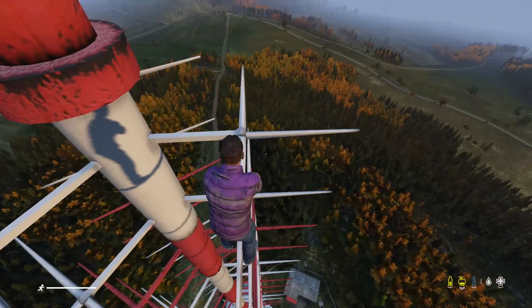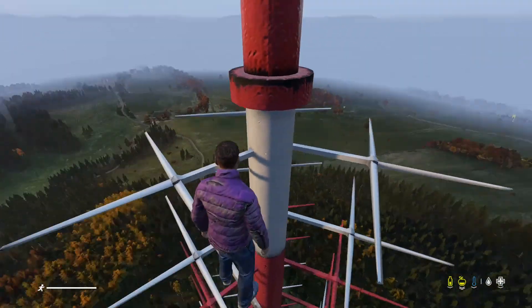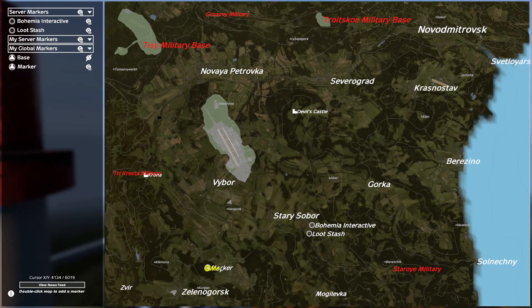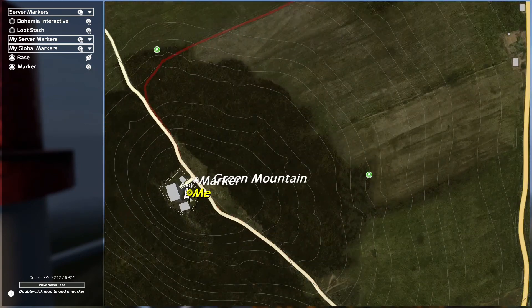We're at Green Mountain at the minute — I'm right at the top of the tower just because I fancied playing about. What we're going to do is change both of them to show the two traders. The first trader, for anybody that's got the trader mod, is going to be here.